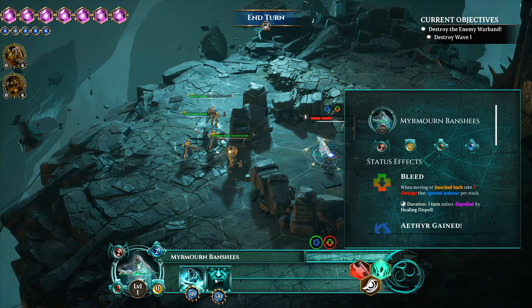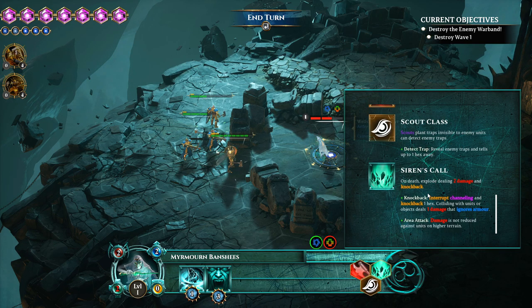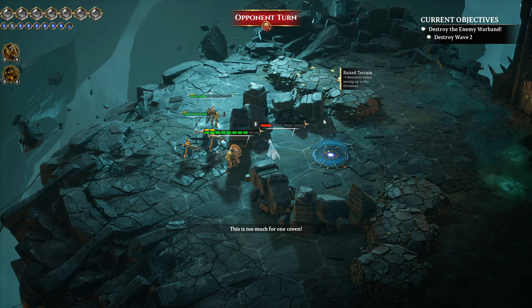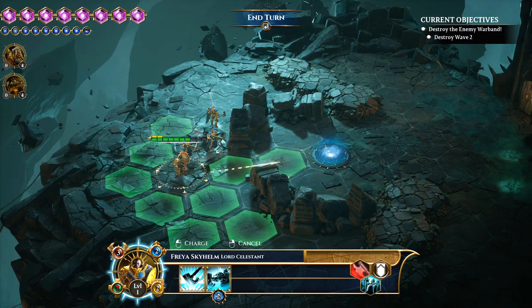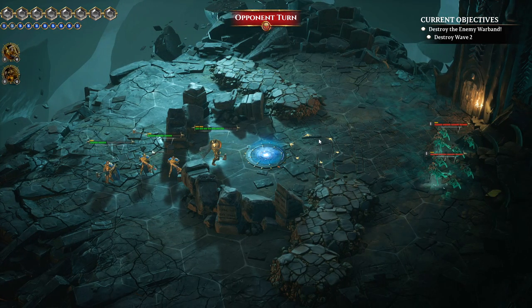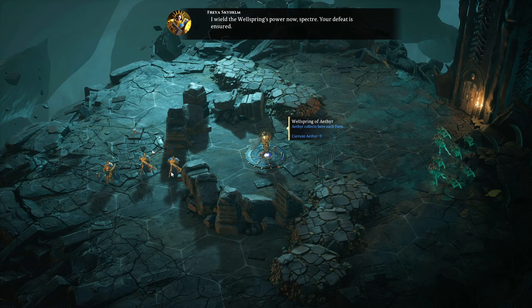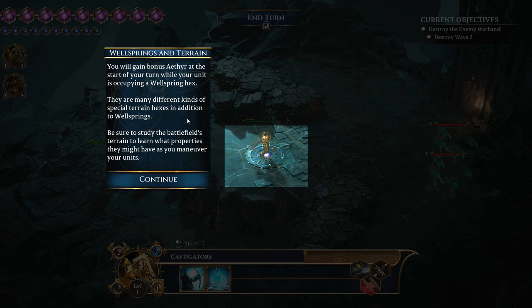I want to look at the enemy's abilities — right-click on them. They've got Charge, Chilled to the Core, and Shriek. Sirens call on death — they explode, dealing two damage and knockback. Yeah, that's problematic. I don't like that at all. I'll try to hold this position the best I can. Now that we've got a little breathing room — I'm controlling the Aether wellspring hex, which gives bonus Aether at the start of my turn.